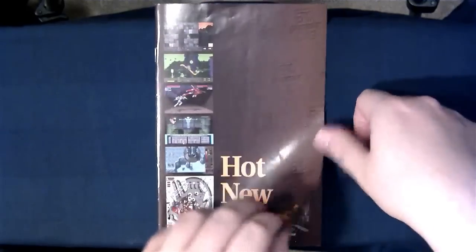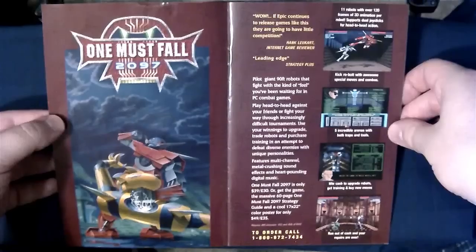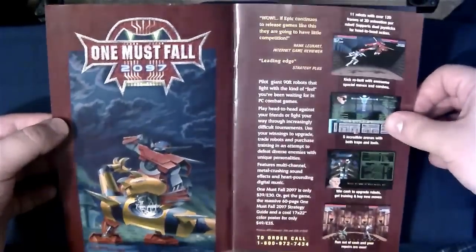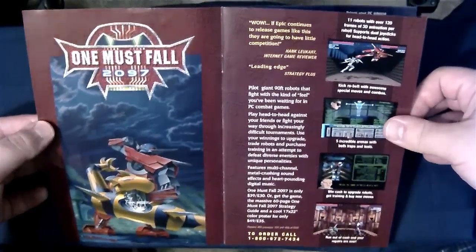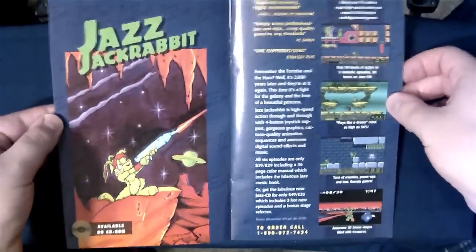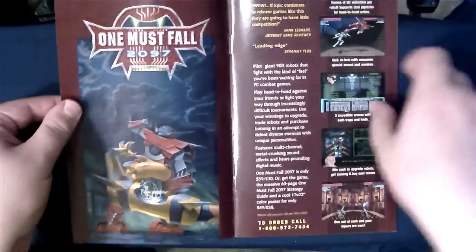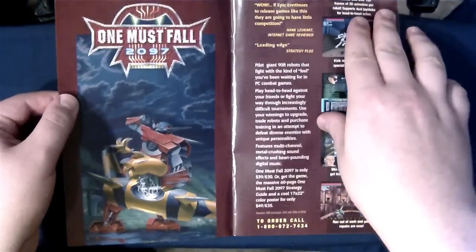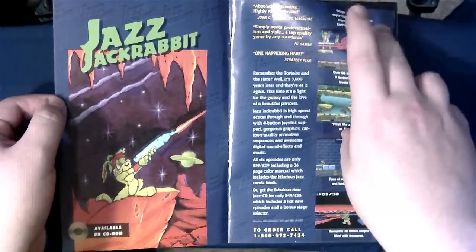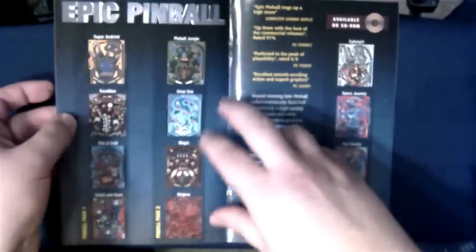One Must Fall 2097 — probably my favorite PC-exclusive fighter, one of my favorite fighting games period. It was just awesome being able to upgrade your robots. Jazz Jackrabbit — that was actually the manual slash comic book cover art right there. And One Must Fall — I think this was a poster you could get if you bought the game from them. A friend had that and I remember that being the poster, but I never had it and I was jealous. I wanted to rip it off his wall. I was a mean kid.